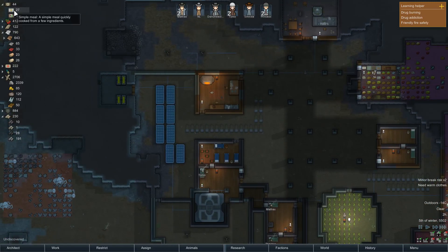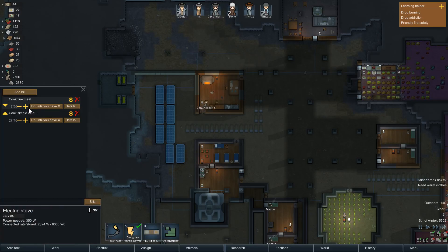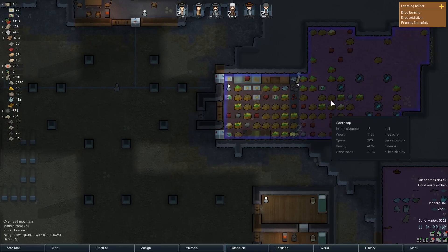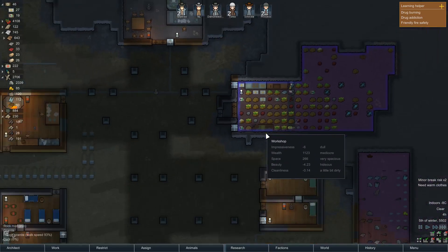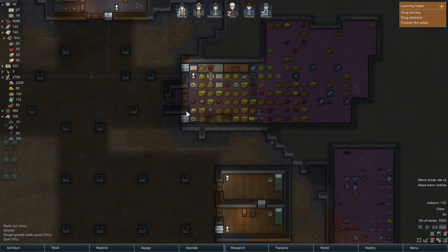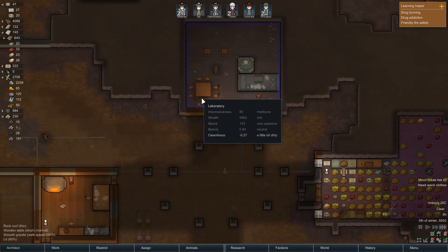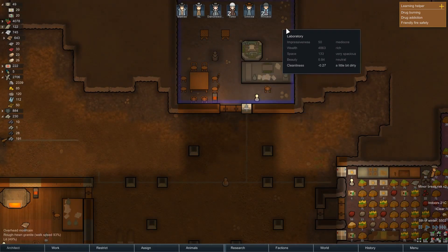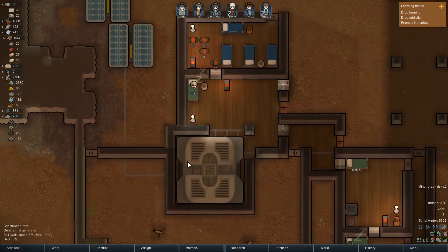We need to finish 30 simple meals and 10 fine meals. I recognize the problem now is that we have to walk slightly further to get our ingredients, as opposed to walking slightly further to deposit our meals — maybe that was a waste of time. But it's gonna make it faster for our colonists to grab these meals, and hopefully they'll eat them inside of a recreation room, which is also a laboratory. Probably need a wall in between those.